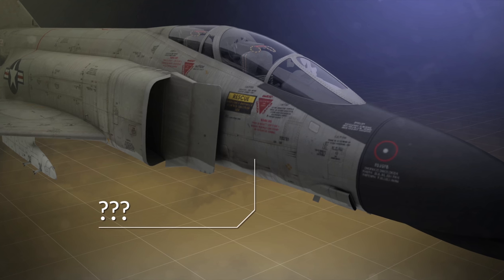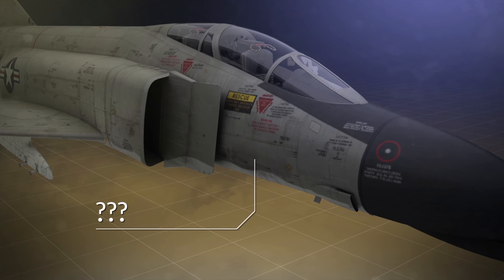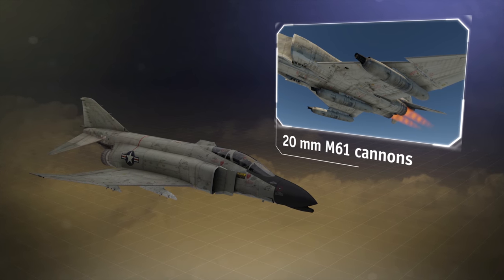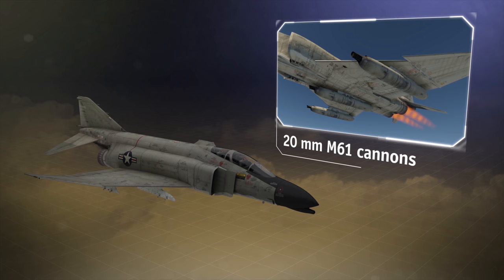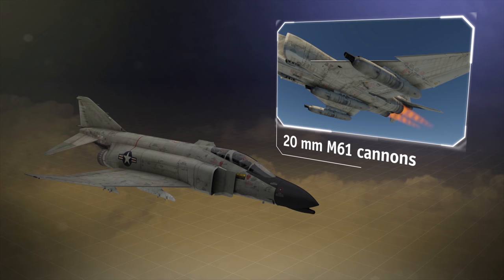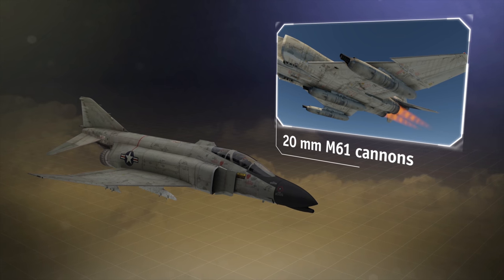Wait — where the hell is it? What do you mean there's none? Indeed, this aircraft represents the rare case of a plane that doesn't have offensive armament. But the engineers still gave it a lot of payload options.